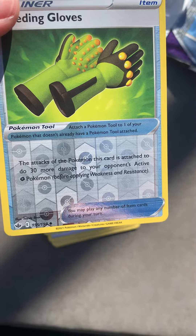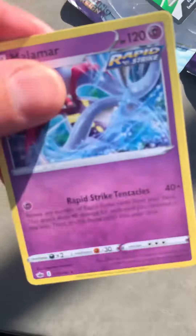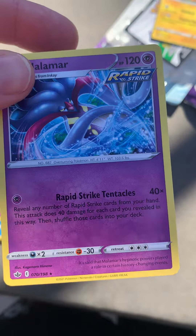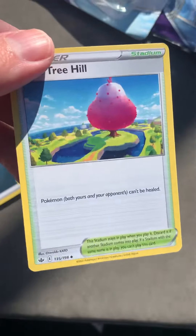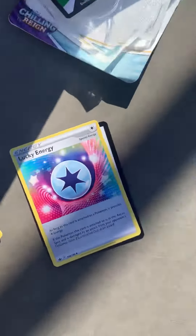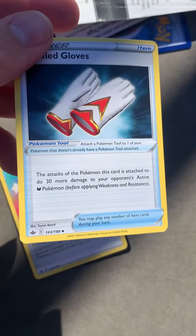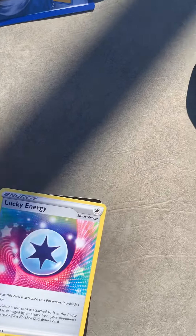Wow, that's kind of actually good. Malinois. Oh look, Rapid Strike. Energy. Then Tree Hill — can't be healed. Justify Globes. And Lucky Energy.